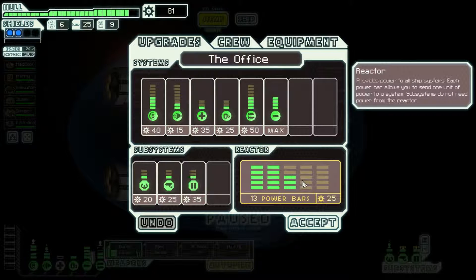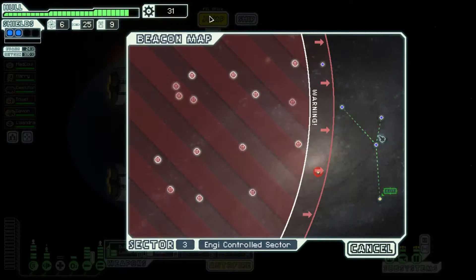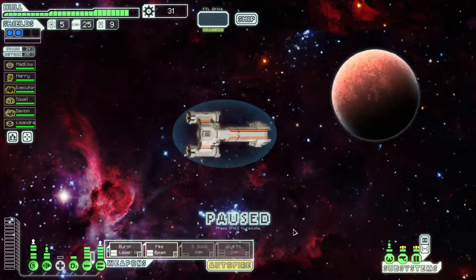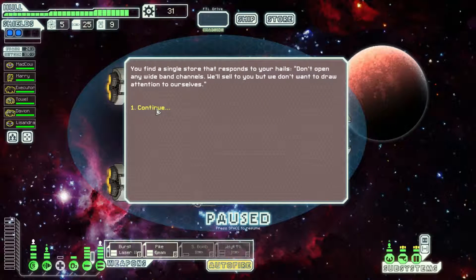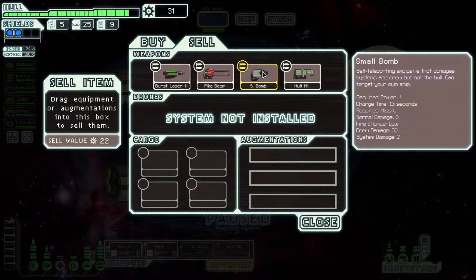Ship. Two power for the pike beam, and exit. You come across a large freight station - as soon as you approach, a warning goes out to all ships that you're not associated with a Federation sympathizer. Look for a store - find a store.